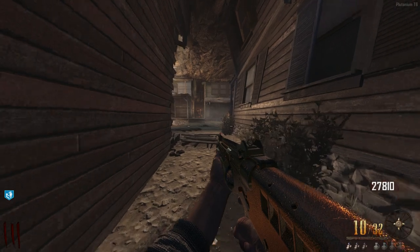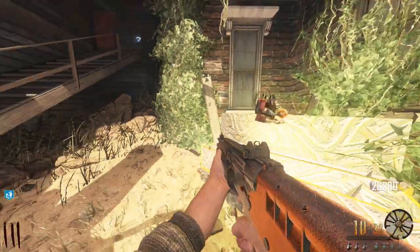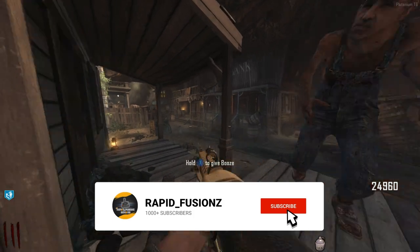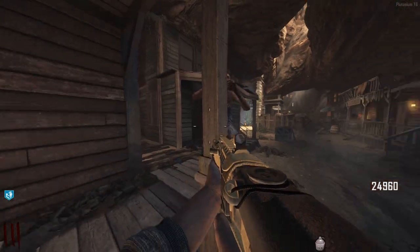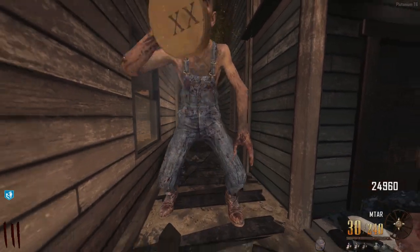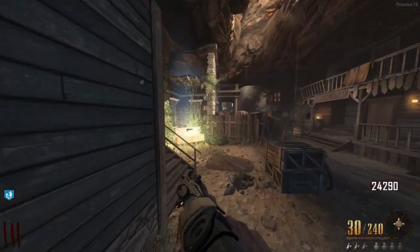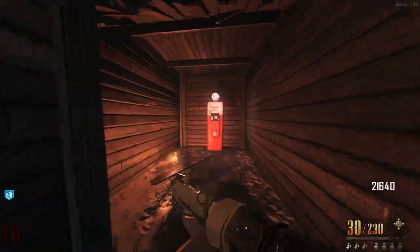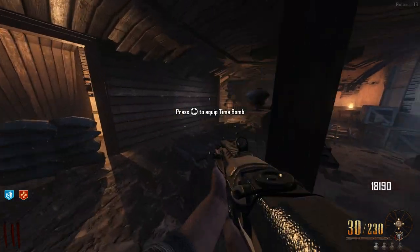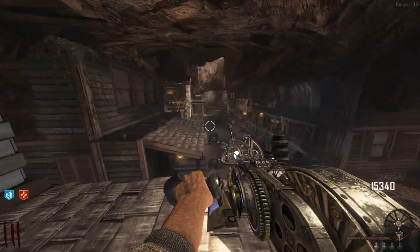Now we need to hit the box to get the time bomb and the paralyzer. The paralyzer is the priority right now. I grabbed some booze and used Leeroy to open up Jug - but wait, I forgot to turn on the power first! Anyway, Jug is now bought. And we got the time bomb from the box - let's go! Then just one or two more spins later, we got the paralyzer too. What are the chances?